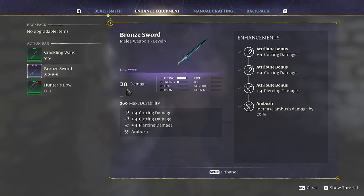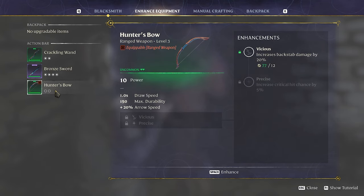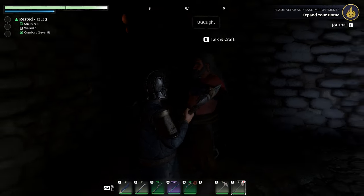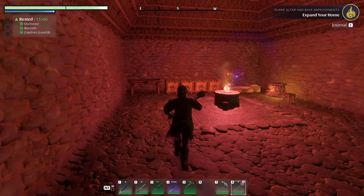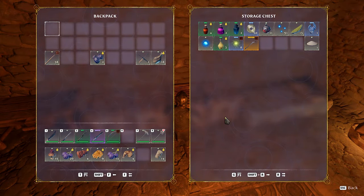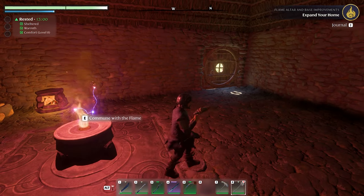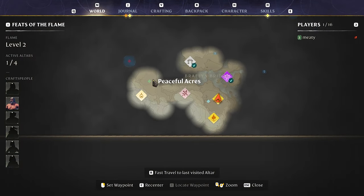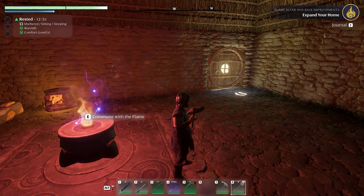We go to equip, enhance equipment, go to our crackling wand — and it's 12 to upgrade it. The bronze sword has four spots, the hunter's bow has two. We're gonna enhance the wand twice — it did take the damage up, which is good. And then the epic bronze sword — 12, there we go. 20 damage! Hunter's bow — why not! We still got 50 runes but we had 170 so I went through a lot. Next episode we're geared up, we're gonna head back past Peaceful Acres to the Story of Fire. Hope you guys enjoyed it, see you next time!